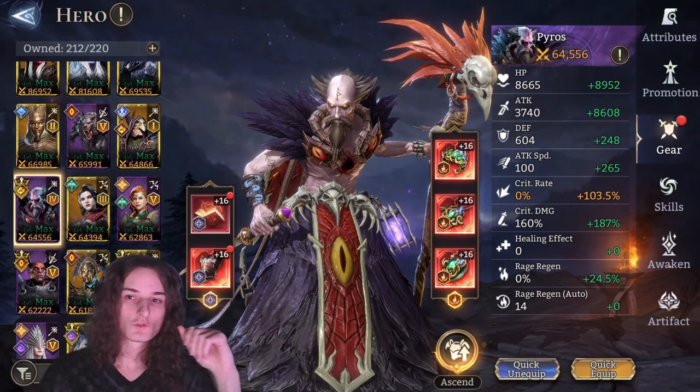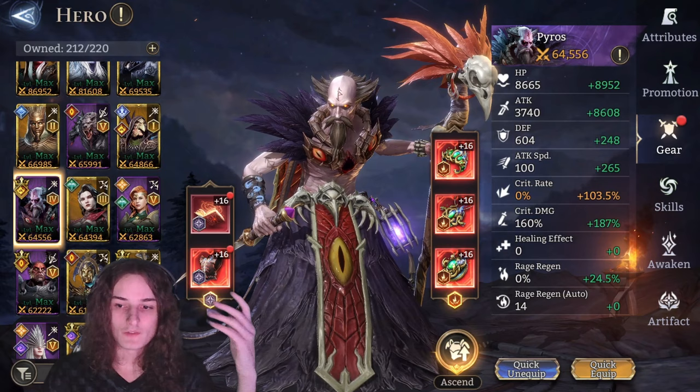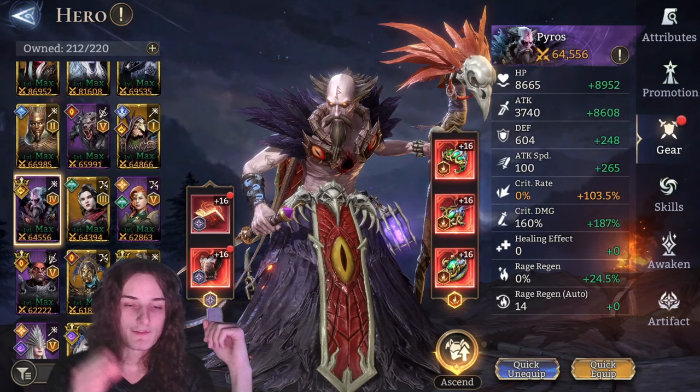On to the last build, which is the Pyros No-Zealotu Damage Build. As you can see, it's pretty much the same build as the Zealotu damage build with only one major difference: Nightmare Samsara is swapped out for a Tier of Starlight. If you skipped the Zealotu damage section and are curious about substats, just refer back to that section.